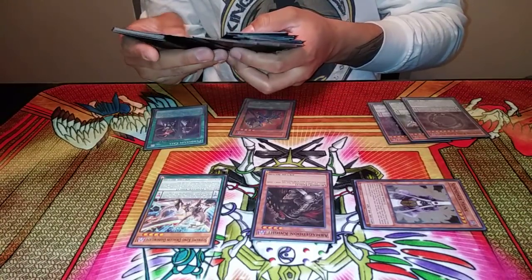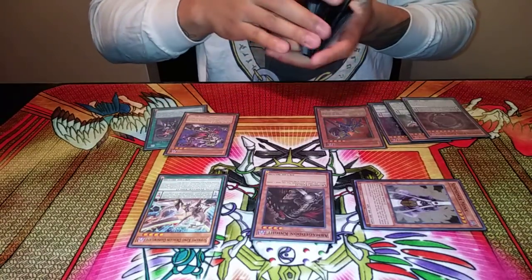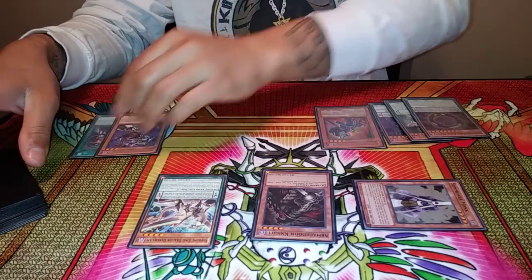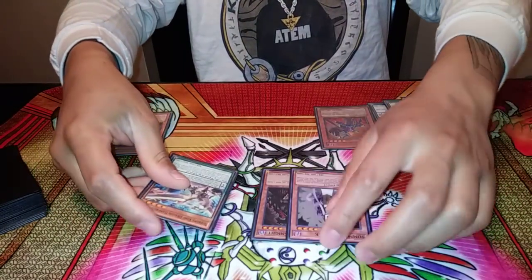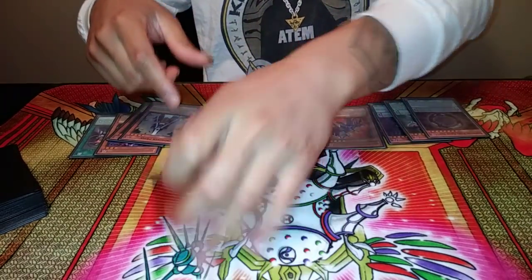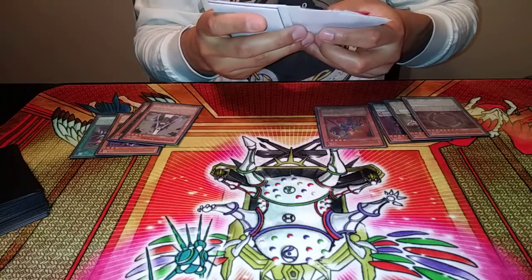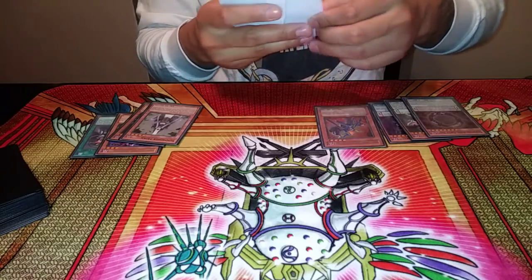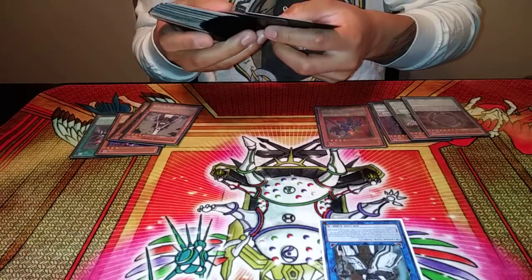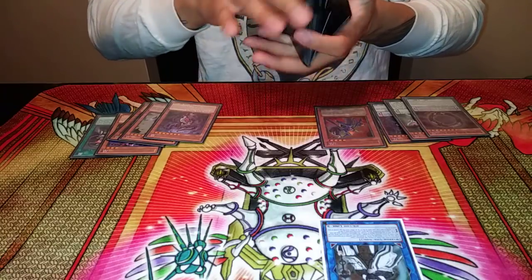You're going to grab your Infernity Archfiend after we dump the Eris. Next, we are going to Link Summon. You have a Dark Dragon, a Dark Spellcaster, and a Dark Warrior — they all have the same attribute but all are different types. And you're going to summon Kyrgios. Kyrgios is going to dump Distrudo, and you're going to mill three random cards. It doesn't really matter.